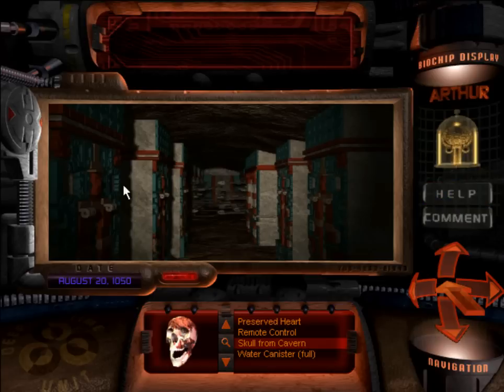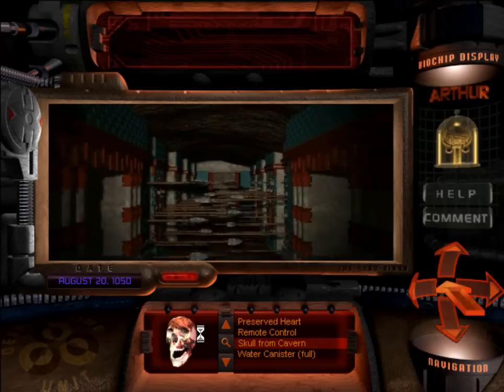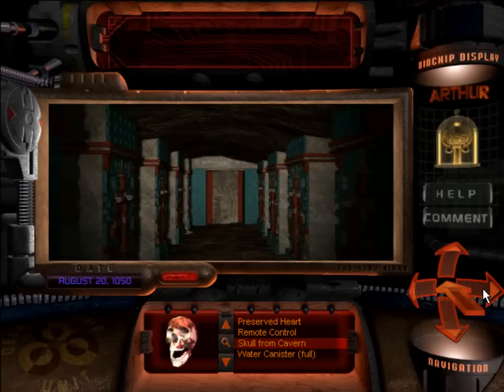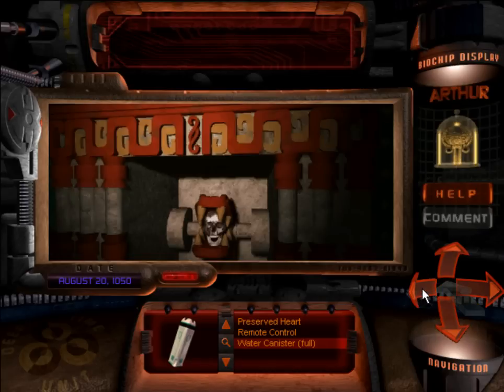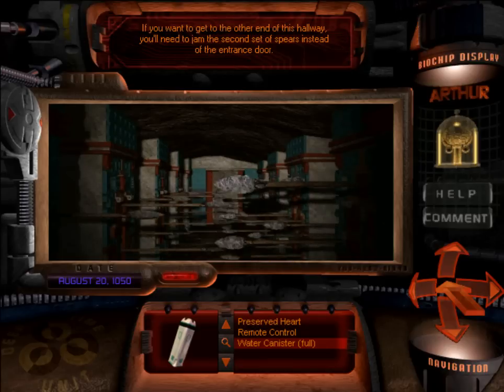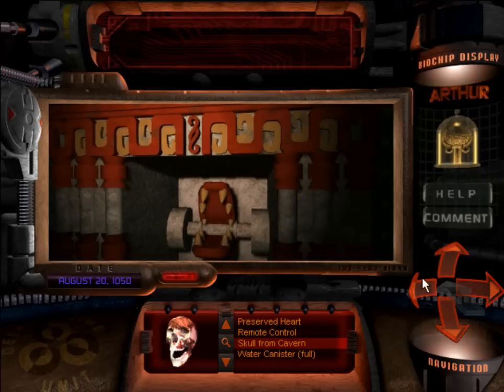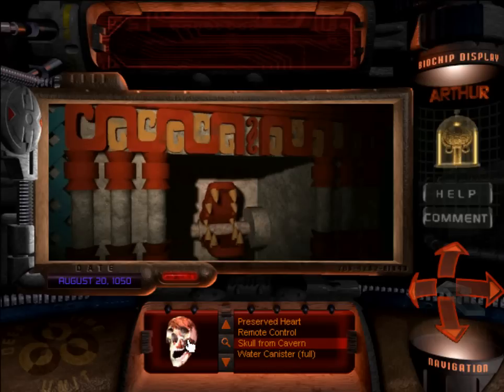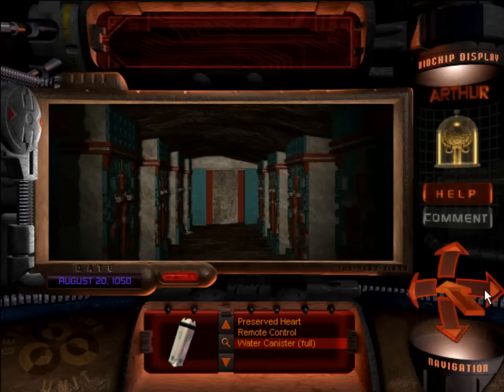So now we're stuck in here — this place gives me the creeps. But now we have a skull with us, so we have some room to negotiate. We put it in, and it opens the door behind us. If we want to get to the other end of this hallway, we're going to need to jam the second set of spears instead of the entrance door. So I'll put it in the other door — there's no more spears anymore. However, we're still stuck in here. Now would be the time to find something to jam the last door open.